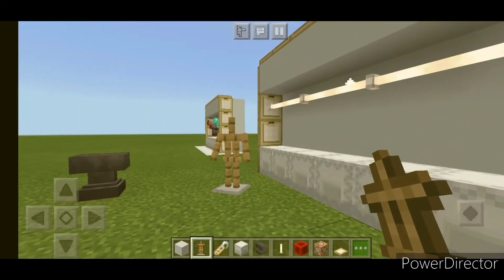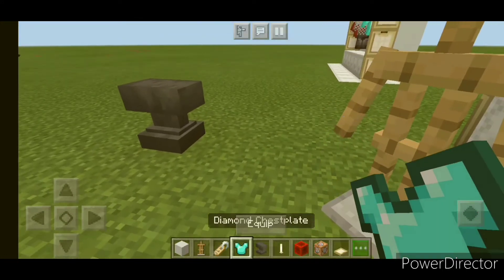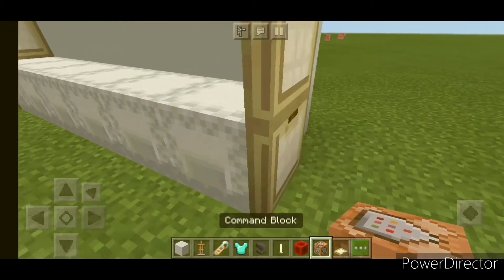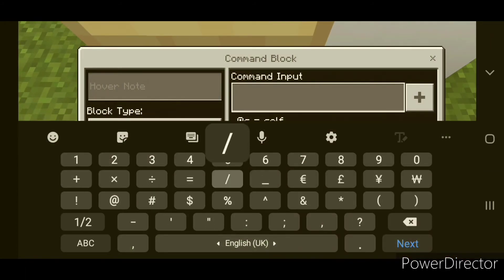Just pick whatever armor you want. Let's say I want a diamond chestplate — let it wear it. Then dig down here and place a command block. This command will be in the description.